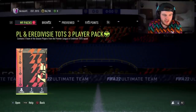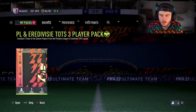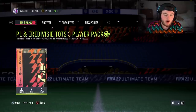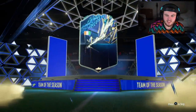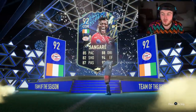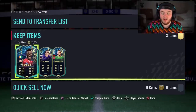PL and Eredivisie TOTS pack — we are looking for a big nation, realistically: Portugal, Egypt, Senegal, Korea. Dutch would be nice as well for Van Dijk or Gravenberch, or is Timber still expensive? What we got? You do not want Ivory Coast — I don't think there's anyone useful there. Jota and Trent, I think, are the only two lower-rated ones than that which you'd want from the Prem. That stinks. At least he got good reds — that's all we can say.